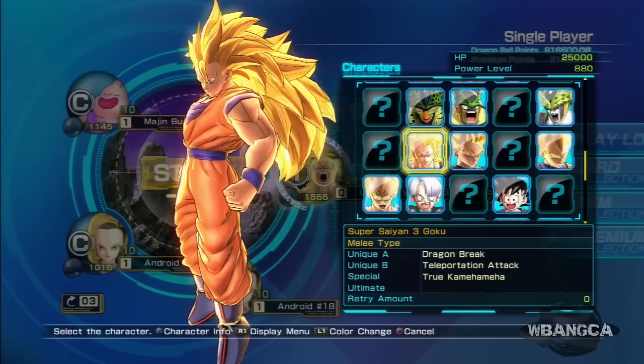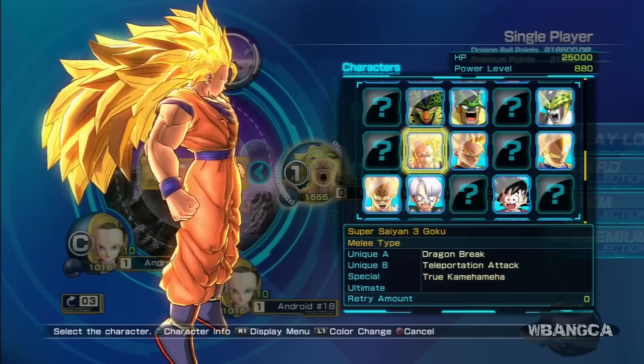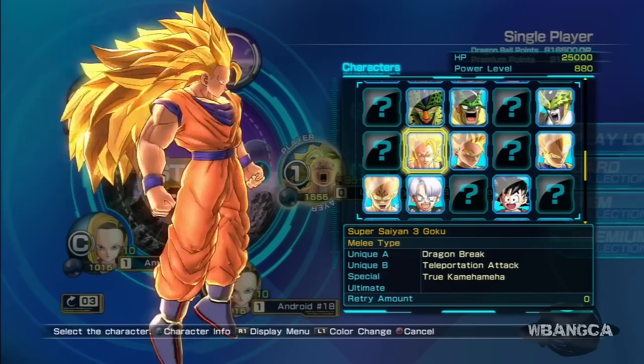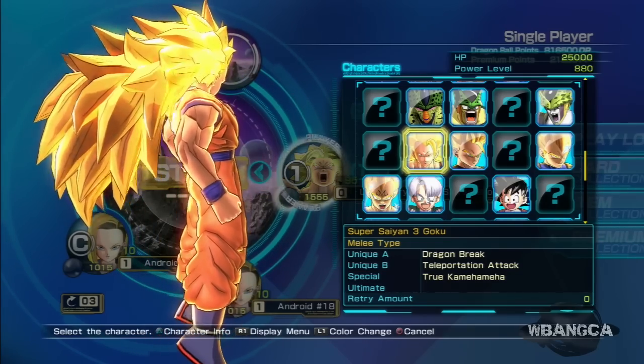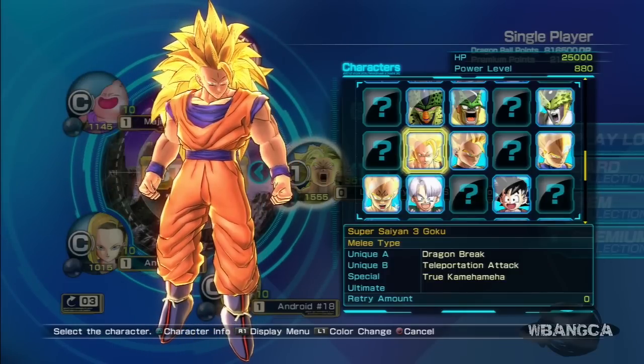That is an amazing character to have in your game. His hair is totally whacked — that's like an entire body of hair already. Actually, that looks like a body of his own. That is about it: Super Saiyan 3 Goku. That is how you unlock it for your game.